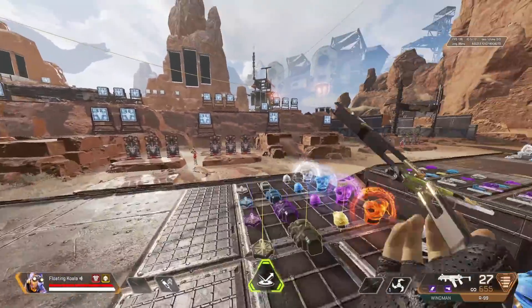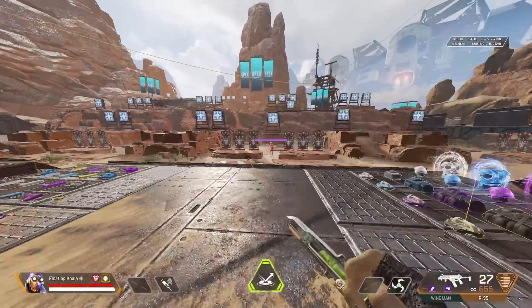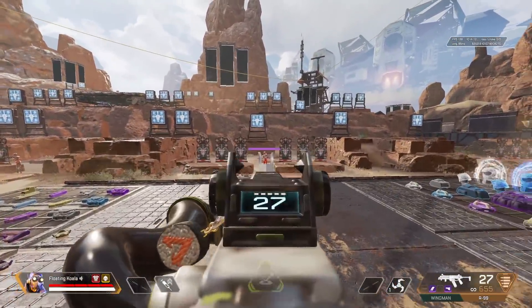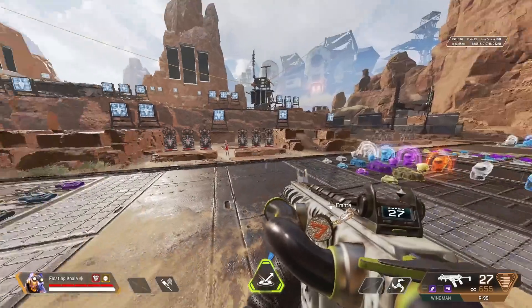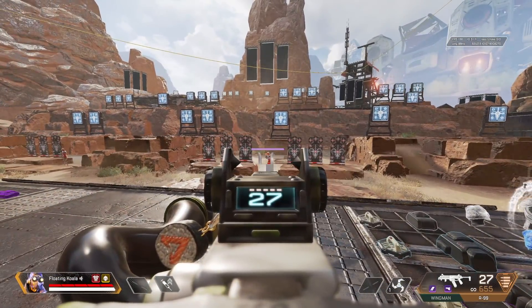Today I want to quickly talk about something called micro adjustments. Believe it or not, it's easier to shoot a target that is moving than one that is standing still. Not only that, it is easier to control your recoil when you are moving rather than just standing still.